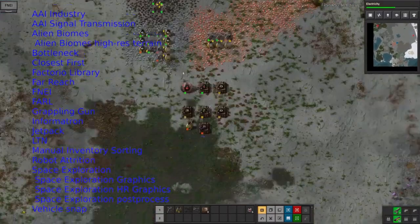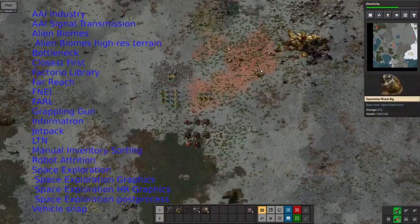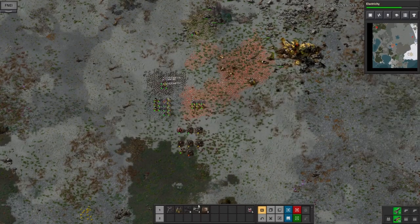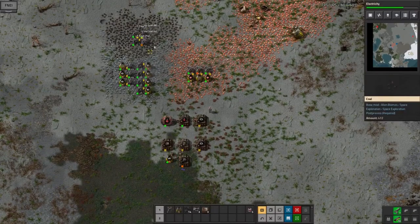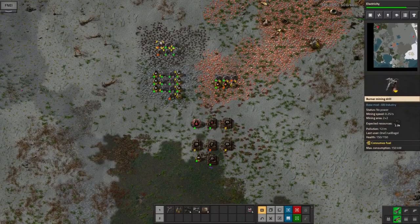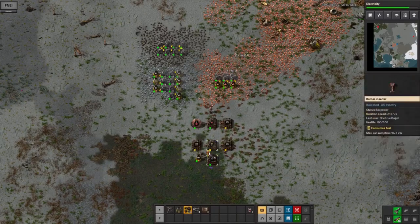Here you can see another change from the AAI stuff: we've got these little motors being made before we can make the normal assembly machines. This is added in quite a lot of places for this mod, so lots of different normal machines will require either these little engines or little electric motors to power them as part of the construction process — it adds a couple of extra steps into all the recipes and makes things a little more interesting. There's also the Vehicle Snap mod which pulls vehicles to the cardinal directions plus 45 degrees, making driving around a bit easier.